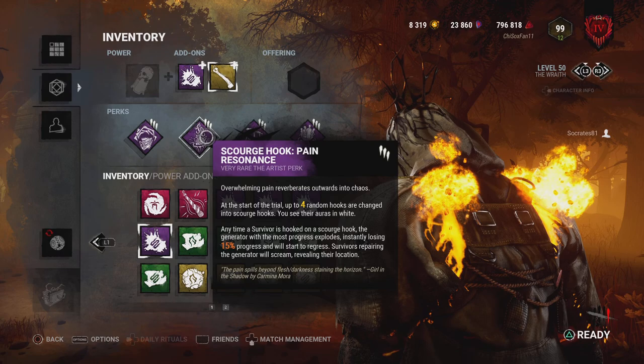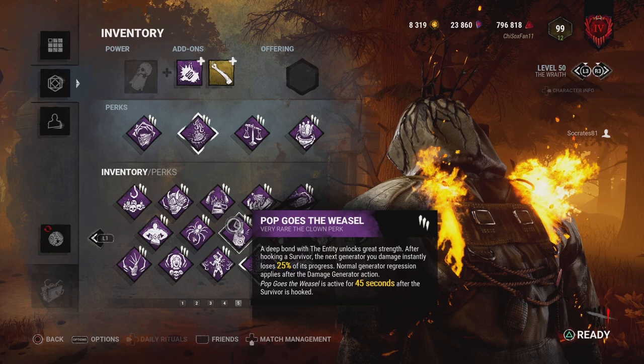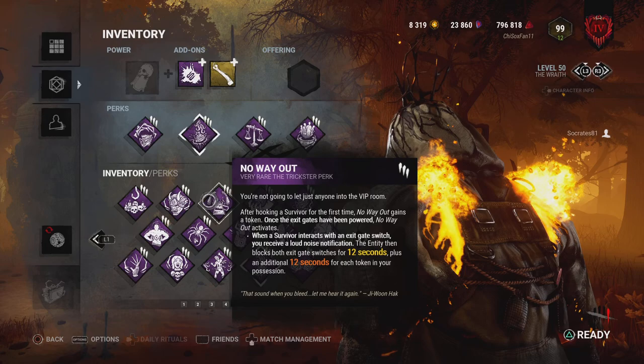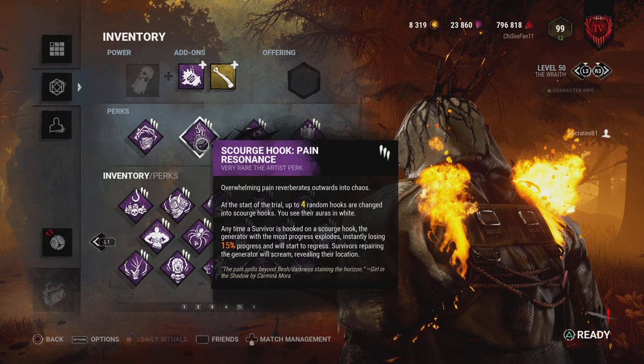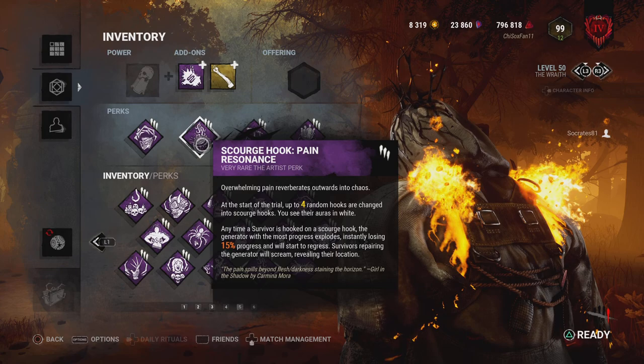Our second perk slot used to be Pop Goes the Weasel — a Clown perk. At tier three, after hooking somebody you kick a generator and it loses 25% of its progress and starts to regress. Now we run the new Artist perk Scourge Hook: Pain Resonance instead. When you run this perk, four random hooks in the trial become scourge hooks — you'll see their auras in white. Whenever you hook somebody on a scourge hook, the generator with the most progress will explode, losing 15% progress at tier three, start to regress, and anyone repairing it will scream revealing their location.